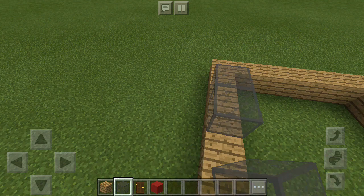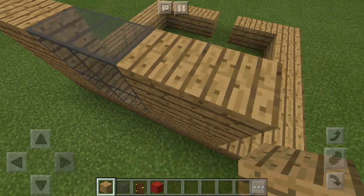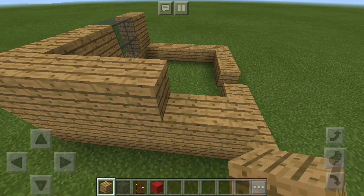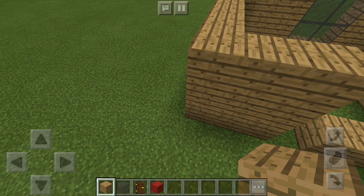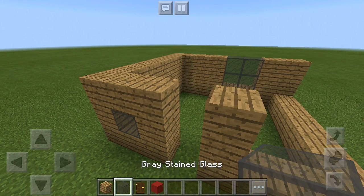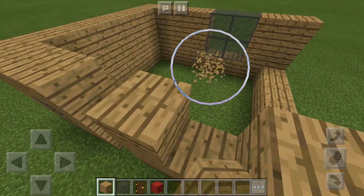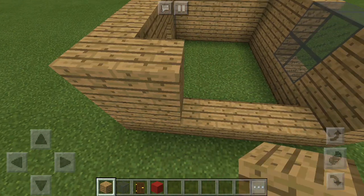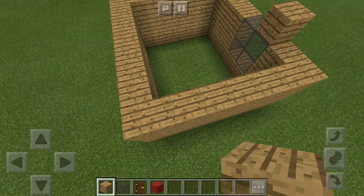I'm gonna come back here and place four gray stained glass blocks, then come over here and place two of those. I won't usually just be building things — I'll do build tutorials and stuff. I'll also be like changing voices. This is not my real voice, so I'm gonna talk with this voice for the rest of the video because my throat kind of hurts. I'm also gonna add some gray stained glass right there. This is kind of a newbie house but it won't be in like 25 seconds.